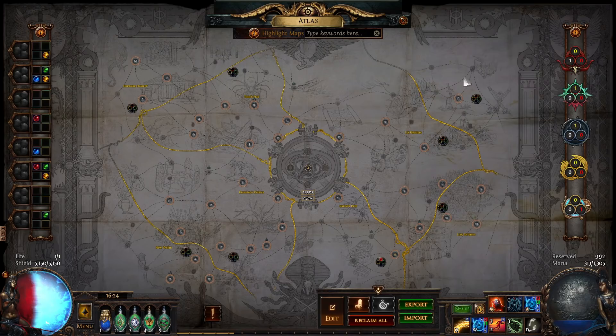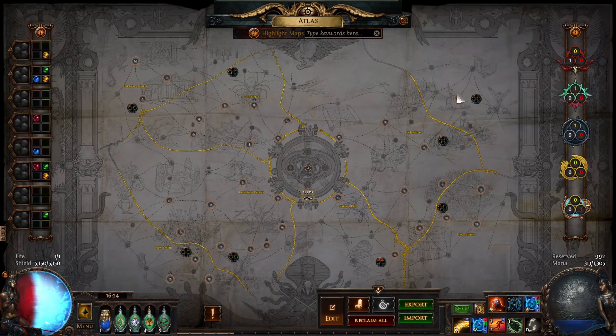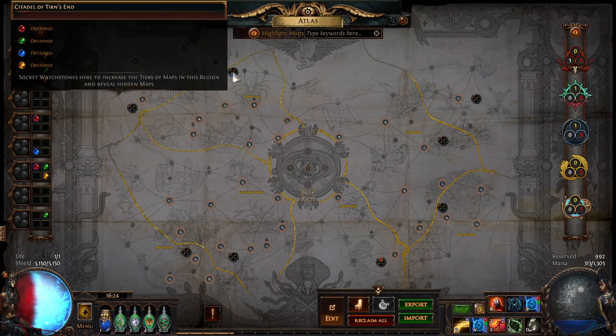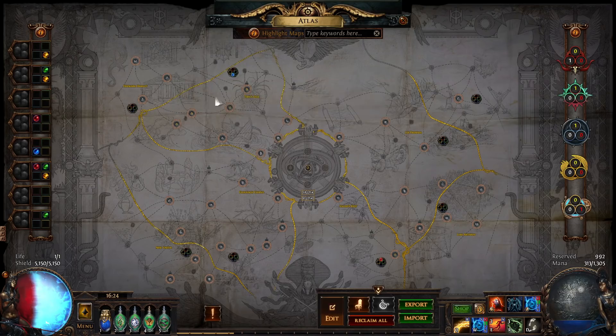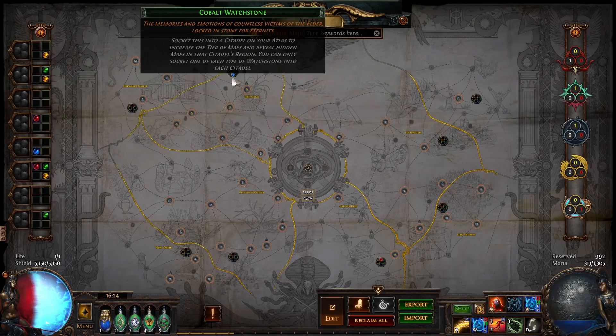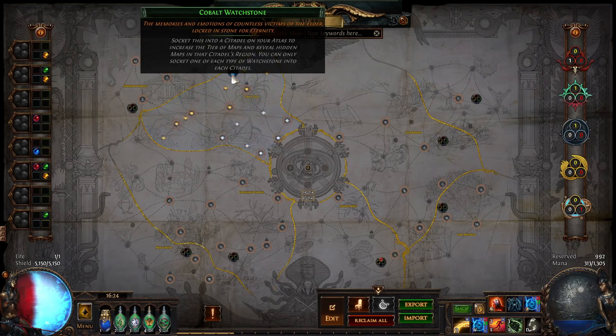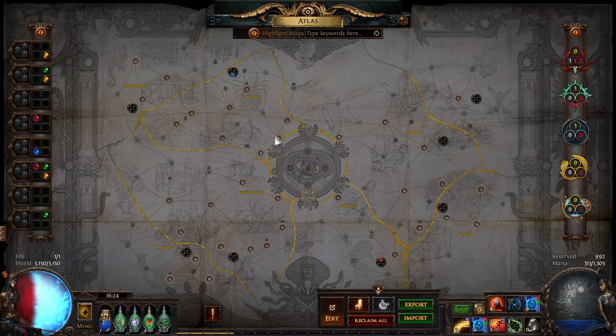Once you get to any corner, all you need to do is run three maps — it can even be the same map repeatedly. For example, I only ran Grotto in one region and still got the watchstone. After you get your first watchstone, you want to socket it into an inner region. This will raise the map tiers, giving you tier four and tier fives in that region right away.